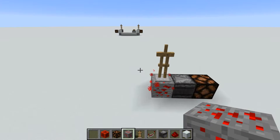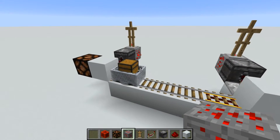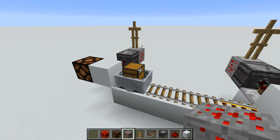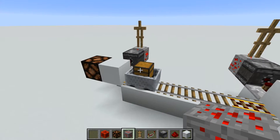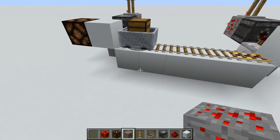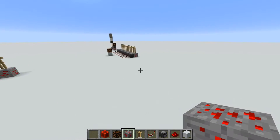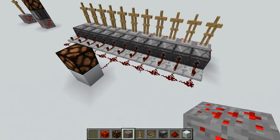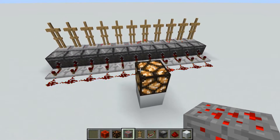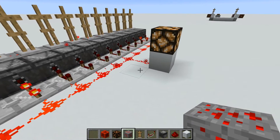I was originally designing this for a future build where I want some minecarts going back and forth, but I never wanted them to look like they were on a schedule, so I came up with this randomizer while messing around. This is completely tileable — if you need this to happen more often, you just make more of them and you will get the output more often.